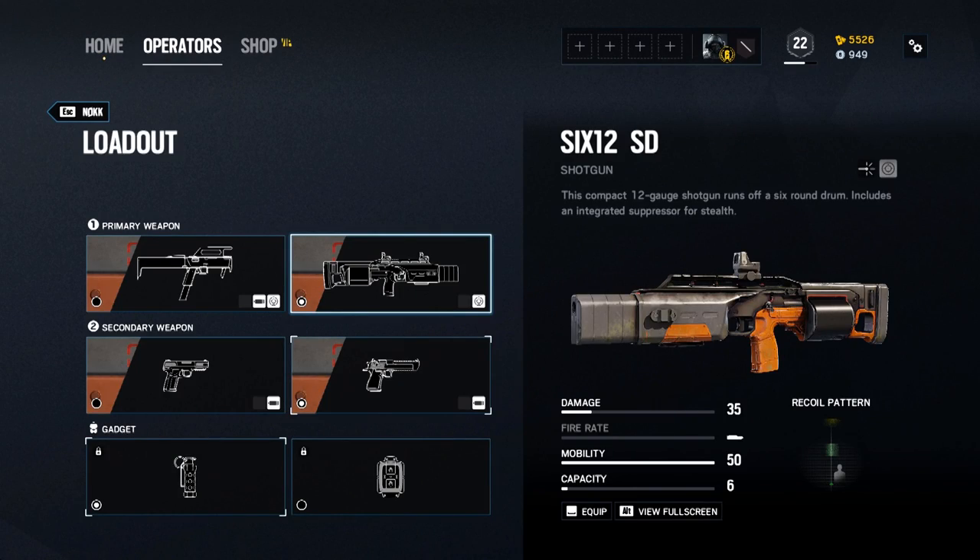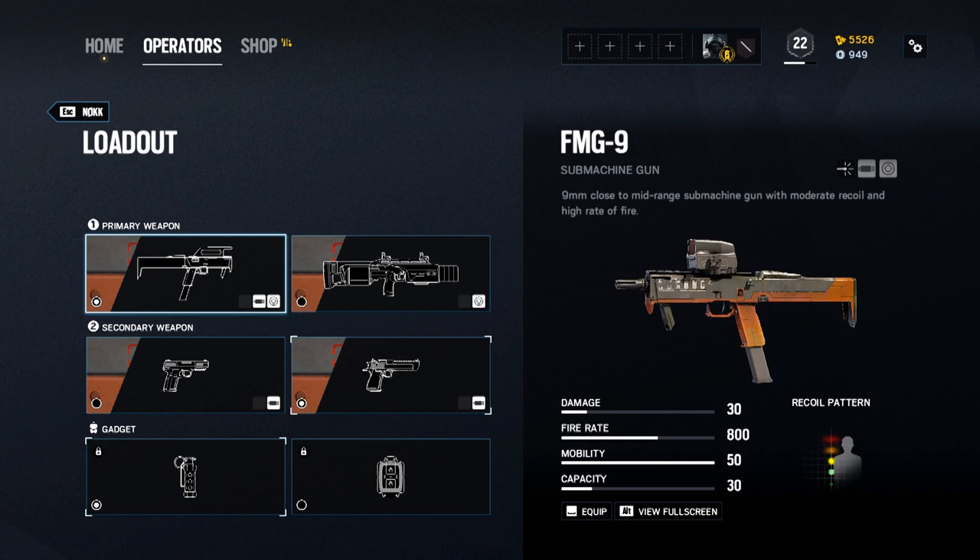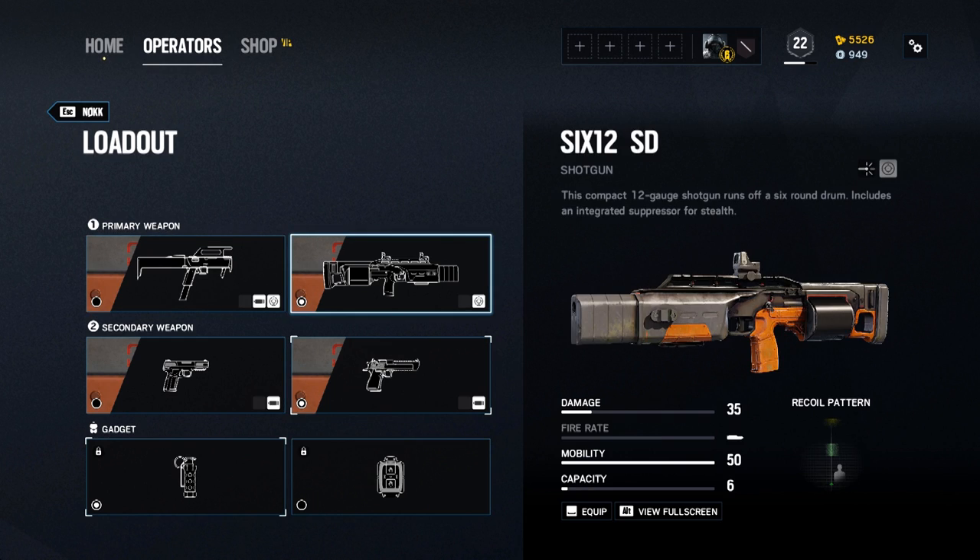Her loadout is a choice between the 612 SD Suppressed Semi-Auto Shotgun or the FMG-9 Submachine Gun. The shotgun is quick to fire with 35 damage but has a low 6-shell ammo capacity that you'll burn through quickly. But thanks to a drum magazine, it will reload fast.